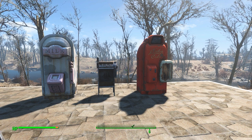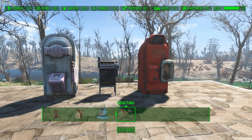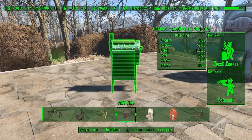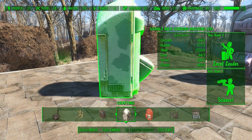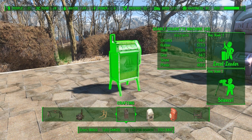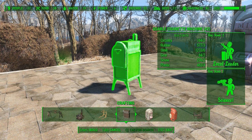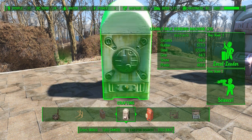We'll get into more as to why momentarily, but first let's see how you build them. We need to go into settlement mode, and you'll find them in Crafting. The cigarette vending machine requires Local Leader Rank 2 and Science Rank 1, and that is the same for the other two vending machines as well. Beyond that, it requires circuitry, rubber, steel, gears, screws, and plastic. The milk vending machine is a bit harder to make — it requires a few more things: a little more circuitry, a few more gears, and a few more screws, but still fairly comparable.